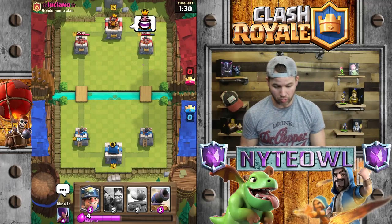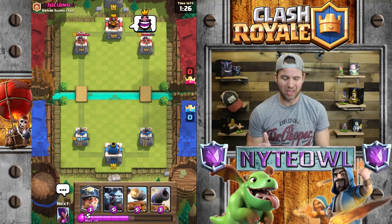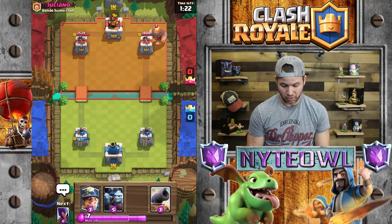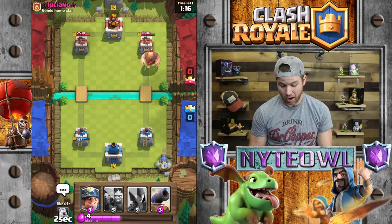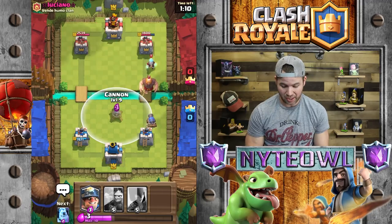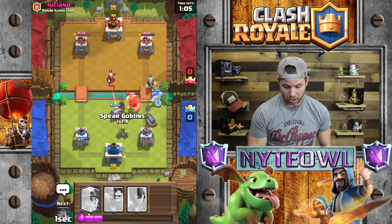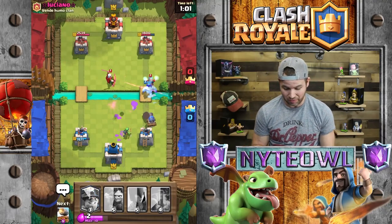He does have his Furnace which sucks because we have Minion Horde — the Furnace is just gonna tear it apart. Plus he has Fire Spirits too. But we are going to be able to stop this Giant right here with a little bit of double Cannon action. I actually enjoy the double Cannon deck. Nice move with the Magic Archer — wow, that thing is beefy!